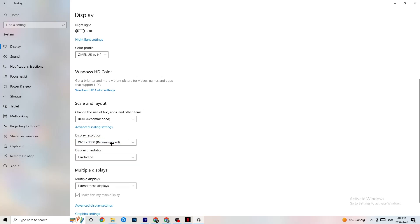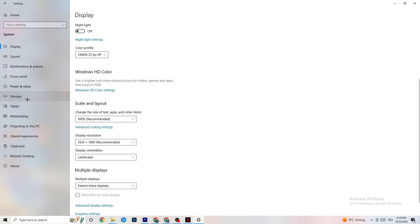Then go to Display Resolution and keep it set to the same resolution your game is using. For example, if your game runs at 1920 by 1080, change this also to 1920 by 1080.